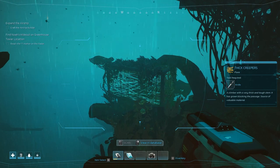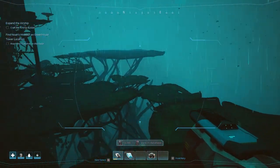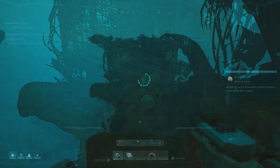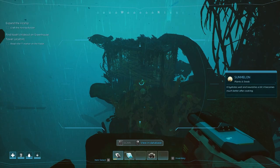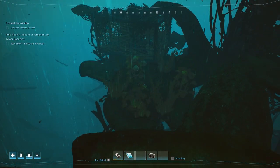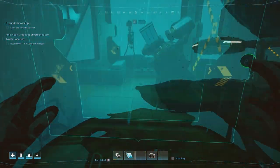We don't have a knife - how do we make one? Sun melon - it hydrates well and nourishes a bit, becomes much better after cooking. Let's see - we need a knife. I don't think we can make one. Have we researched a knife? Knife, knife, knife - we need polymer and I don't think we've got any.